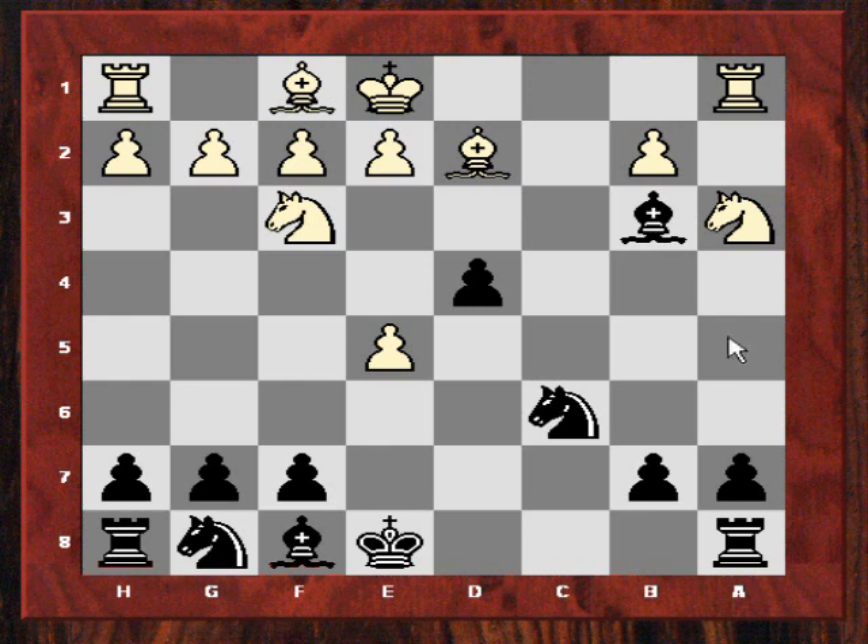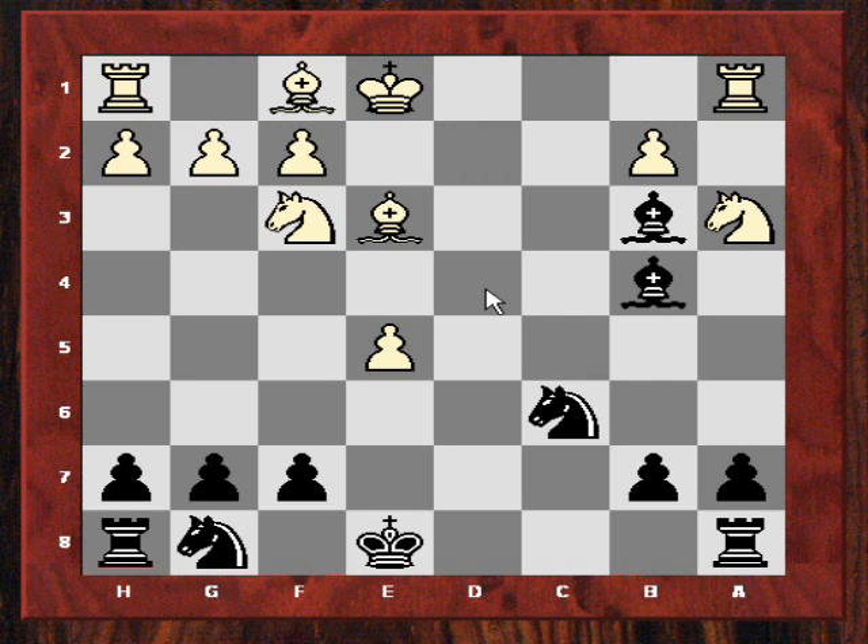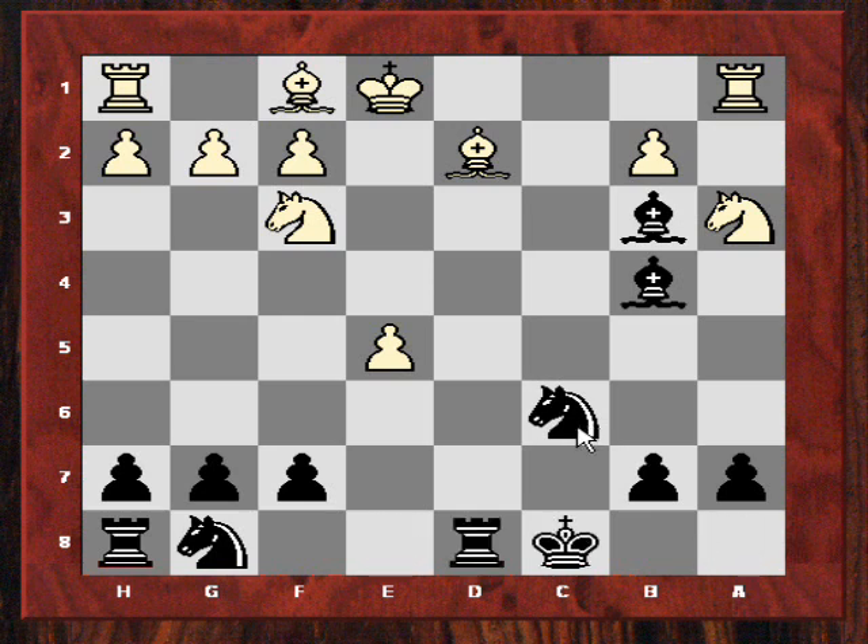After bishop takes b3 he just played e3, which surprised me, because I thought I'm going to get another tempo for development or he's going to have horrible double pawns if I take on e3. So after d takes e3 he took the bishop and let me play bishop b4 check. After bishop d2 there's another branch — do I want to take on d2 or do I want to castle? I eventually decided I want to castle queenside. It just looked too tempting, even though my king on c5 is a bit of a target.